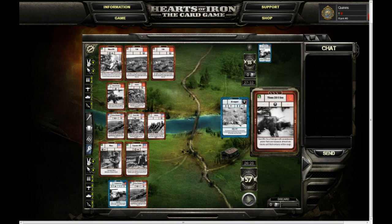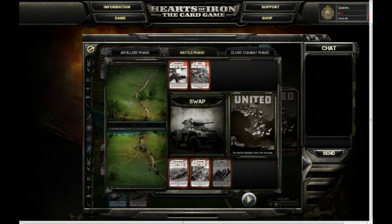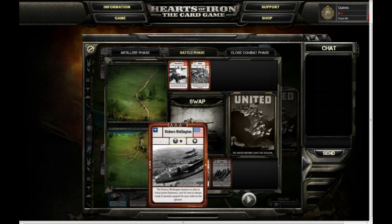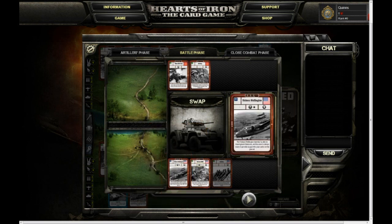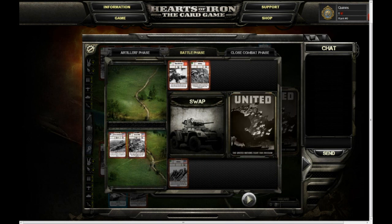My opponent is defending — so let me get taken to the battle screen. It's divided into three phases: artillery, battle, and close combat. If you look at a card you'll see it has three slots at the top representing what it can do in each phase. My vicars here can do nothing in the first phase, can kill something in the middle phase, or simply wound something in the final phase. If my opponent has something that can kill aircraft in the middle phase, I might want to keep my vicars back — these are the difficult tactical decisions you'll have to make.